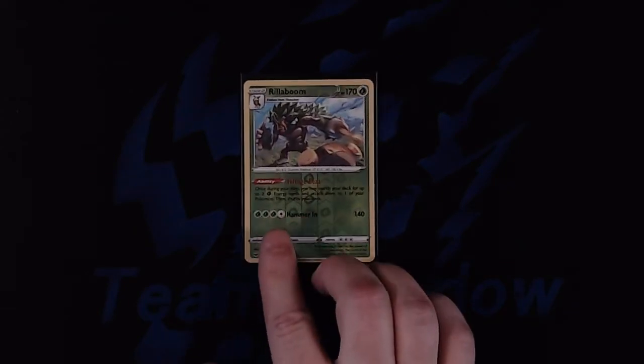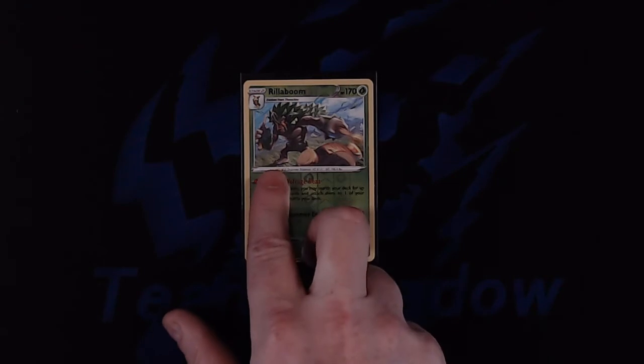The first thing you can check for is status conditions. There are five different status conditions that a Pokemon can have. The first status condition is asleep. When your Pokemon is asleep you rotate your card to the left 90 degrees, and when it's asleep your Pokemon may not attack or retreat by itself.